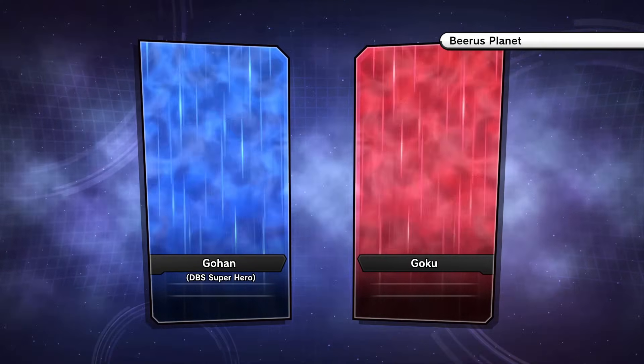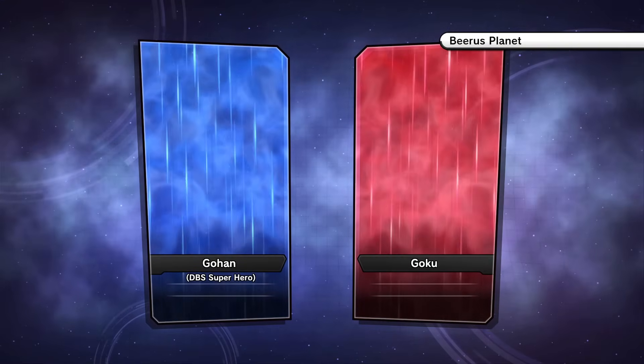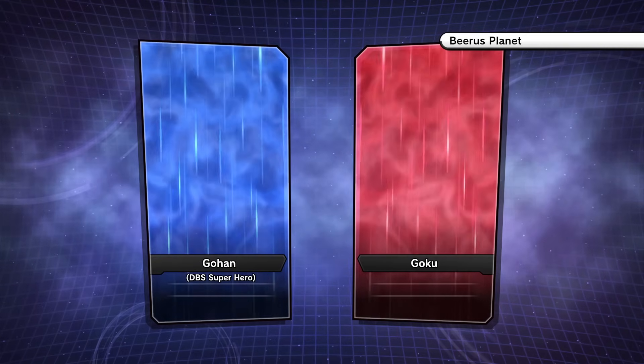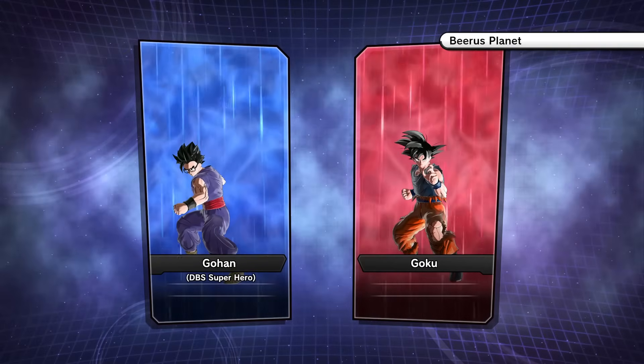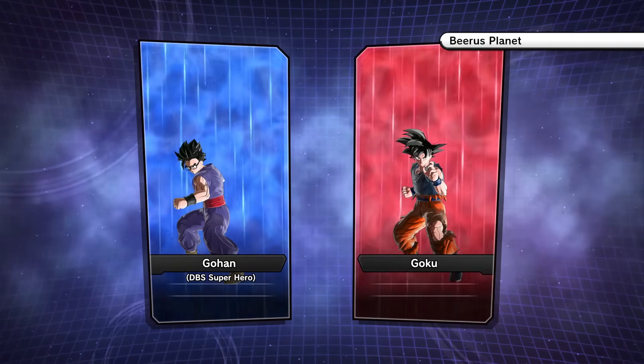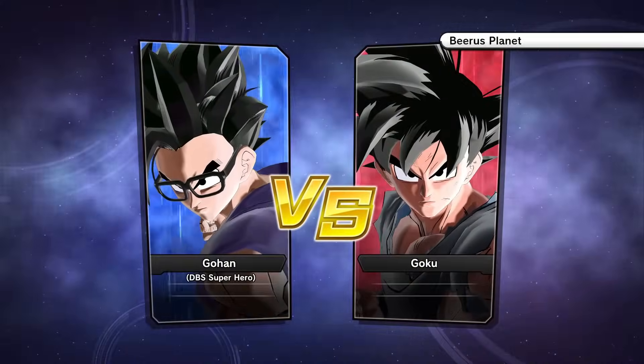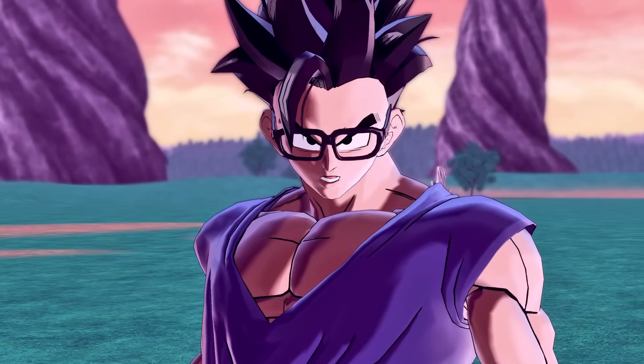They skip transformations, activate ultimates and supers at random times even after their guard is broken — it's pretty strange. However, I believe Goku can only transform into Ultra Instinct when he has low health. But as I just said, computers do whatever they want, so he can transform into UI right off the bat.